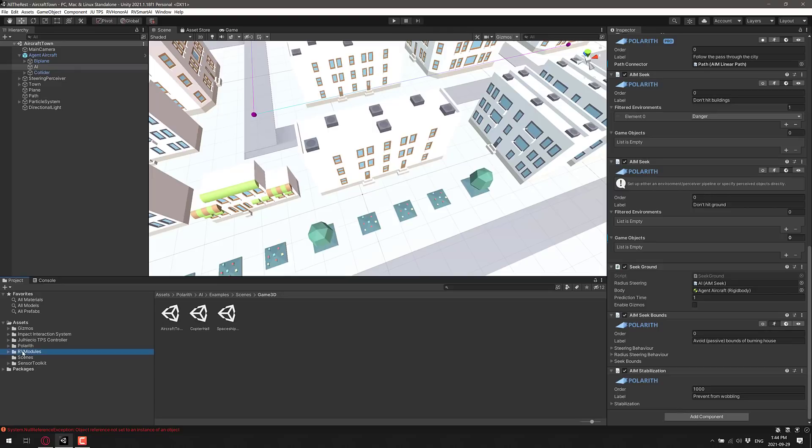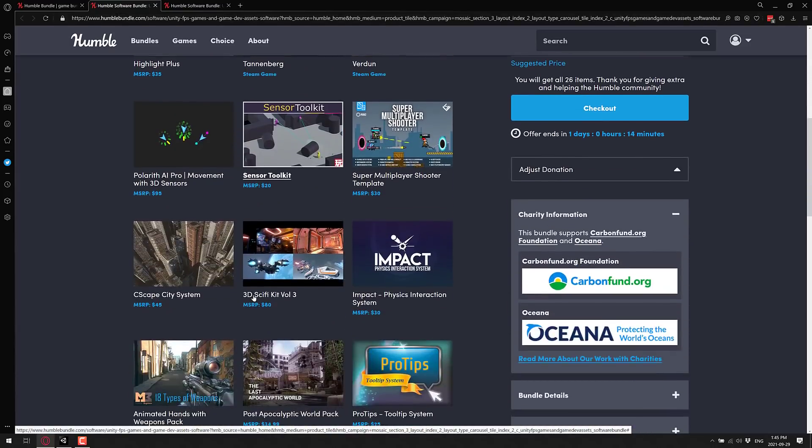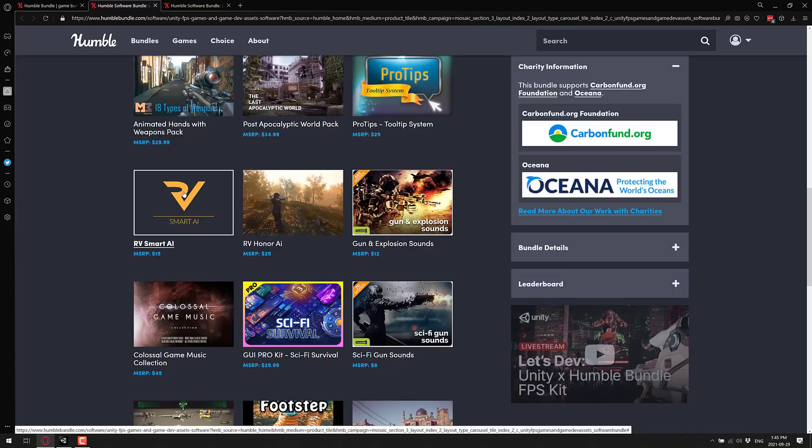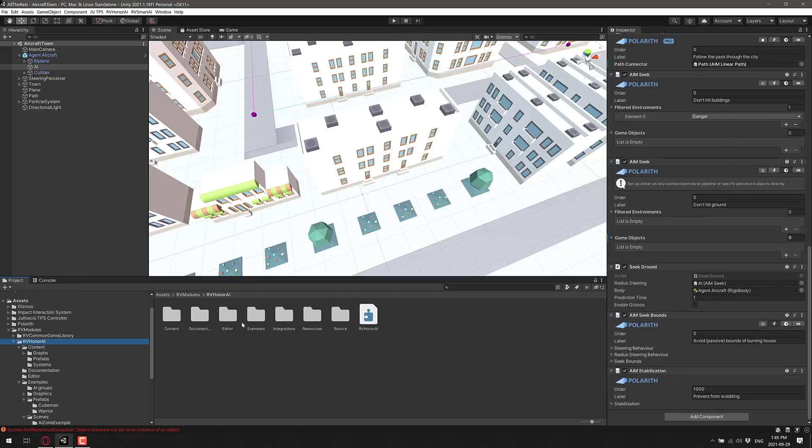The next one we're getting into is the RV stuff. This was confusing at first because this is actually listed as two products: RV Smart AI and RV Honor AI. If you go into the documentation for this one you actually get the documentation for the other one, so basically think of this as one product. It's an artificial intelligence system — if you want to work at a lower level you use Smart AI, but Honor AI is basically Smart AI made easier to use. We're going to check out the Honor AI examples.